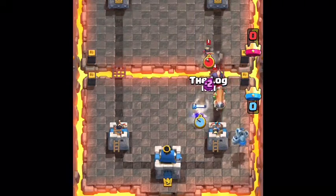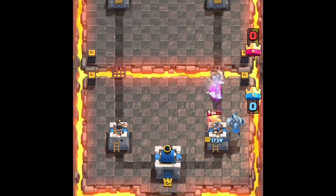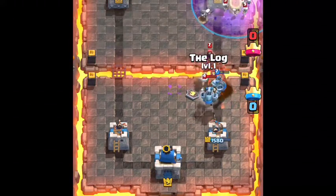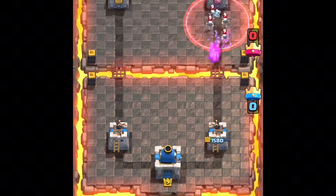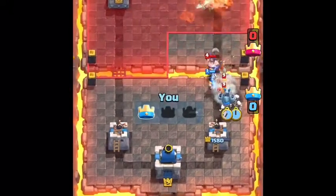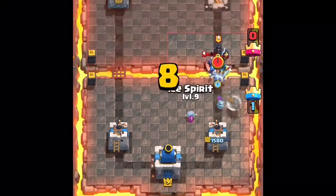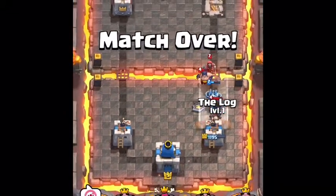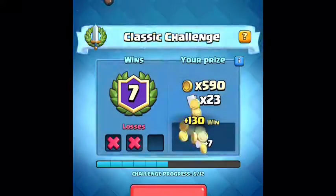Let's go electro wizard, then log. The battle ram barely reached our tower. Take out that executioner — the barbarians did a lot of damage. We're going to go double mega minion. We need to take out this wizard, he's being obnoxious. We're just going to poison to make sure we take out that tower. Electro wizard, ice spirit — make sure the battle ram doesn't hit our tower. We just beat him right there. We are seven and two, making our way up this challenge.